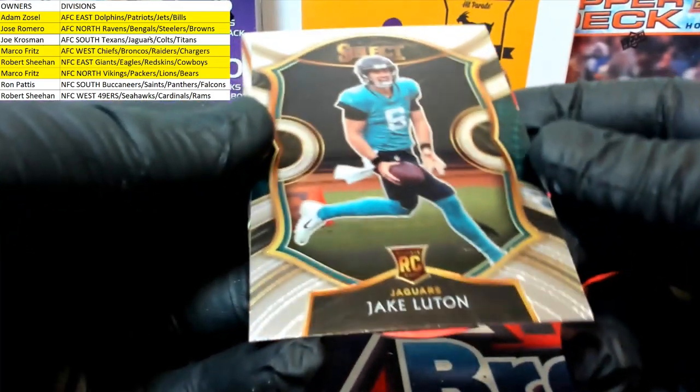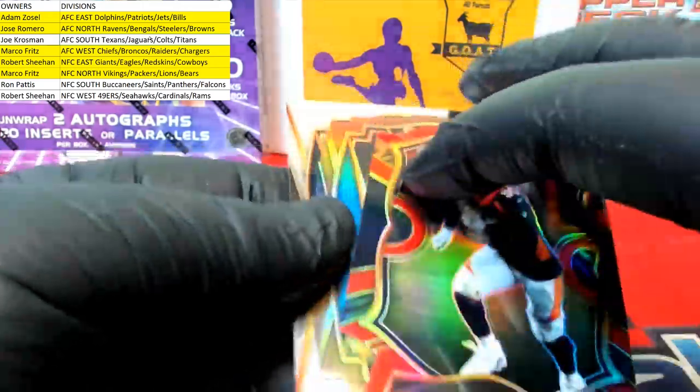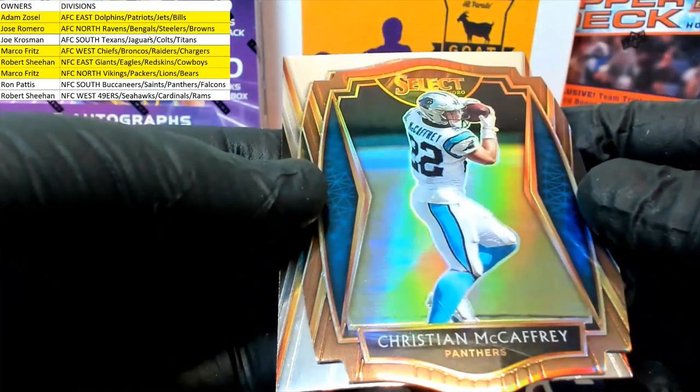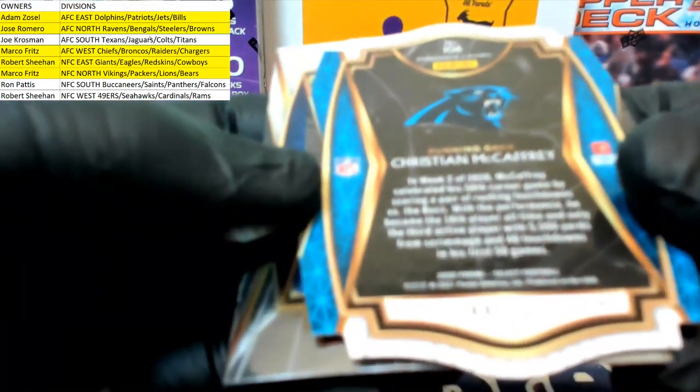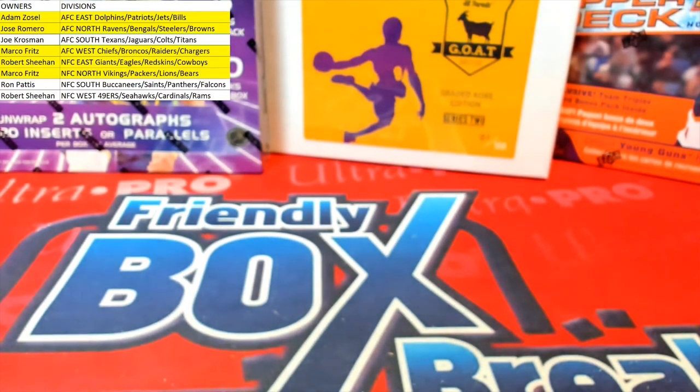Randy Moss for the North, premier, Marco — last one guys. There's Jake. Bradley Chubb red shield. McCaffrey, nice — there we go for the Panthers, Ron P. Ron P then we got a Zach Moss right here for the Bills, premier. Alright, I love that stuff man — Select guys is money. That was 223, red die cut division, thanks for joining.